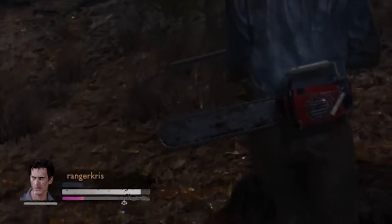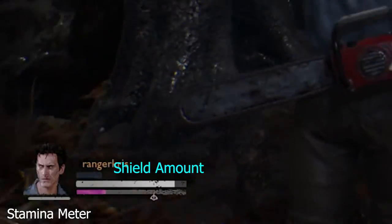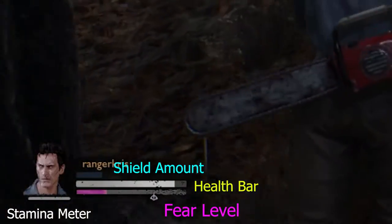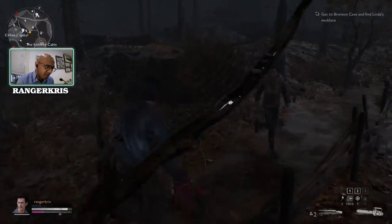Bottom left you're going to see three meters. The topmost one is shield, which gives you some protection in combat. The next one is your health, and the third meter at the bottom is your fear meter, which builds up the longer you are outdoors. You need to get this down or there can be pretty bad consequences.